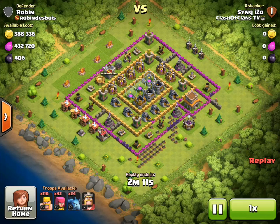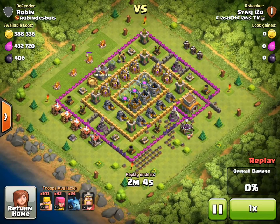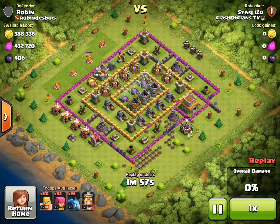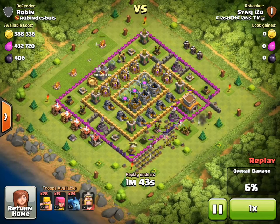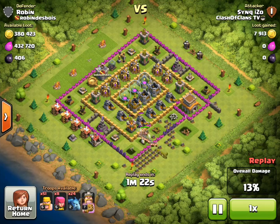Moving on to the third and final attack — Sync is attacking Robin from Robin Debois. It's again a full resource base, 99% of resources in the collectors. Sync is in Bronze One league, which is unusual — he was farming below 200 trophies trying it out. He brought the BAM strategy, another great strategy for farming gold and elixir, composed of barbarians, archers, and minions. This base has over 800,000 resources available, all in the collectors.